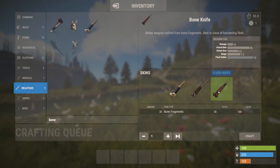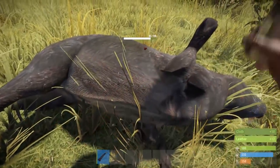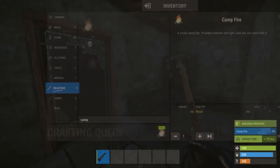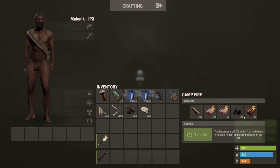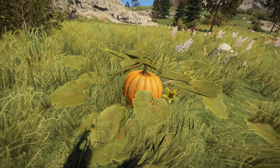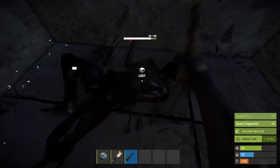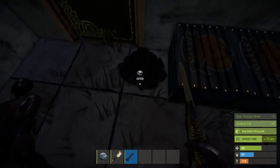Once you get 30 bone fragments from animals, craft a bone knife. They'll gather resources from animals far more efficiently. To cook meat, you are going to need to craft a campfire, which I recommend having inside your base. Keep an eye on the meat though, as it will burn if it stays in there too long after cooking. You can also find mushrooms, corn, and pumpkins in forest areas or by streams. And if things are really desperate, you can resort to cannibalism if you have to. However, human meat dehydrates you pretty badly.